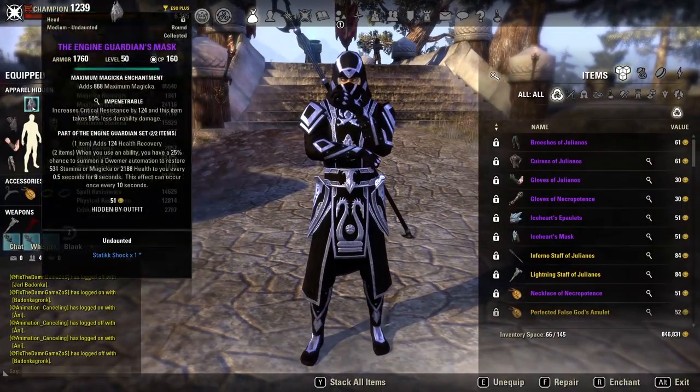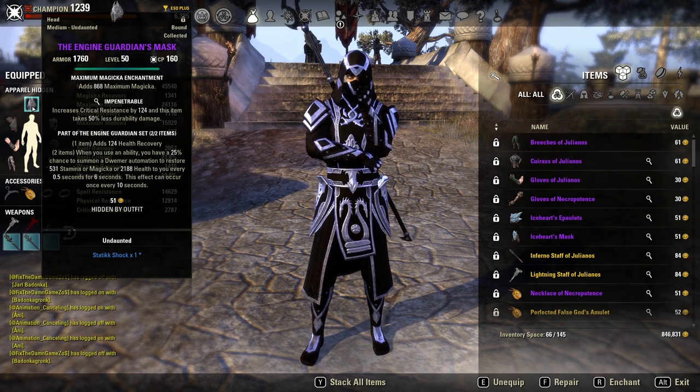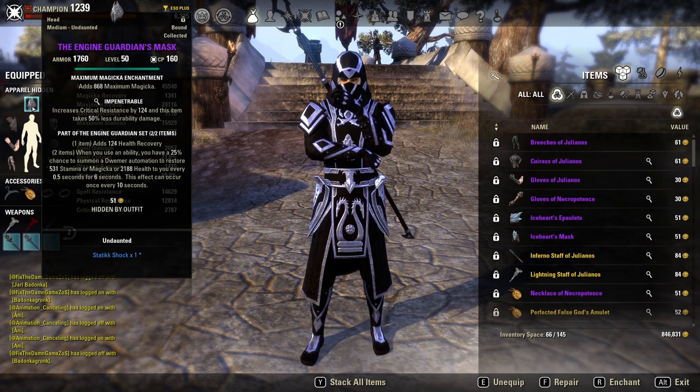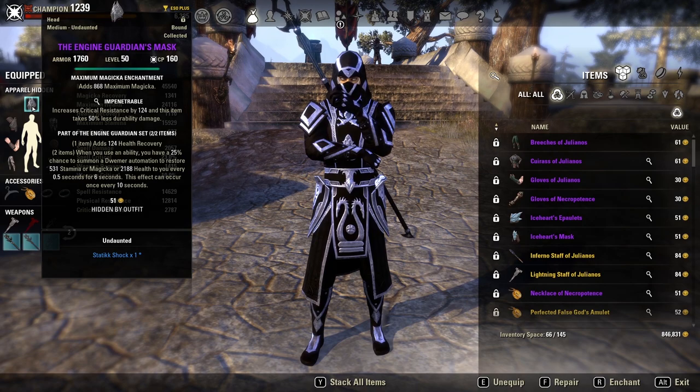Starting off with our gear, we are using two pieces of Engine Guardian. Engine Guardian gives you a line of health recovery, and when you use an ability there is a 25% chance to summon a Dwemer automaton that restores 531 Stamina, Magicka, or 2200 health to you every half a second for six seconds, occurring once every 10 seconds. This is fantastic for padding your resources if it procs for Stamina or Magicka, and it also gives a really nice heal over time — helpful in a meta where healing is particularly bad. Basically everything Magsorcerer gets from Engine Guardian can be used in some way.